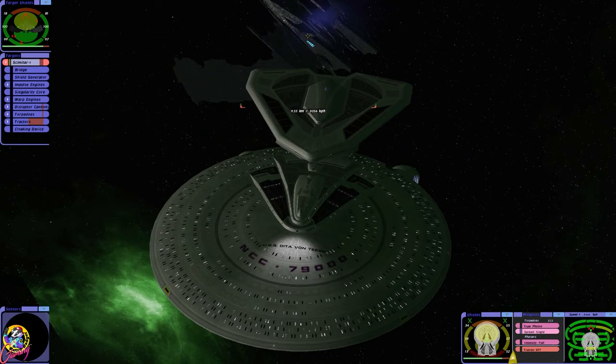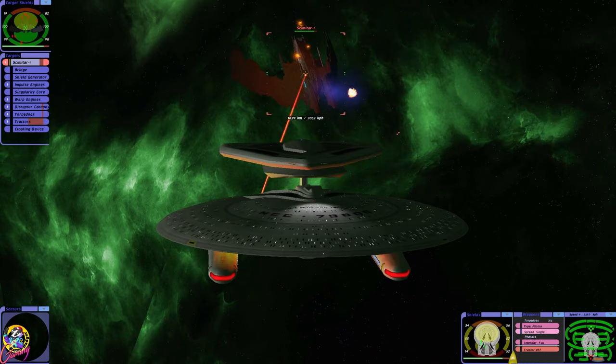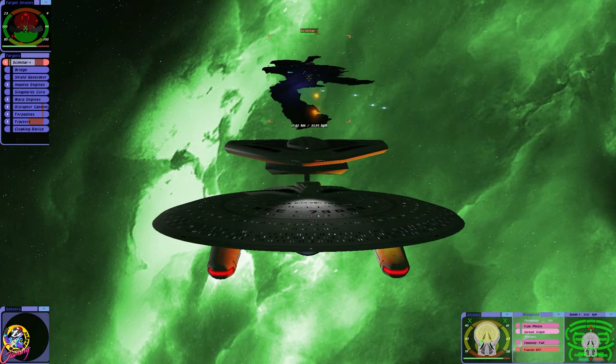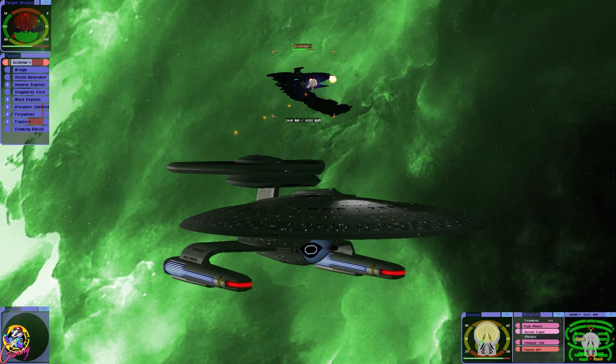I think what I've learnt from this encounter is we can't go head to head with the Scimitar. So going for the sensors was the only thing we could do, really, to survive. In reality, I'm not sure how easy it would be to disable the sensors — surely the Enterprise-E would have tried that if they knew.